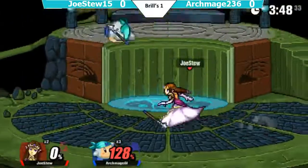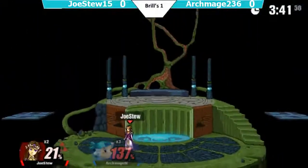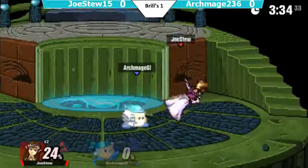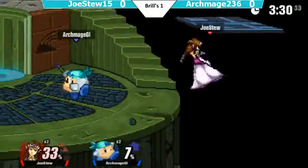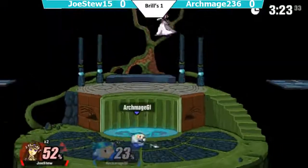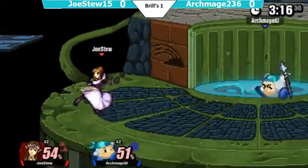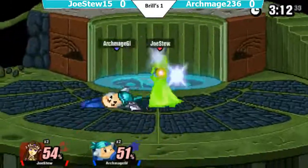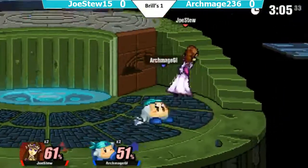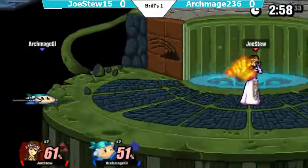Archmage tried to go for his forward smash for some reason. Did he get the combo? No — but an up smash does hit. Good jab, and Jostu is able to get away with that up B. Looks like Archmage is on the back foot in this matchup, just because Jostu is able to get away with things where Archmage cannot. Archmage is not punishing Jostu's mistakes as well as he should. They're both looking for a hit but no one's connecting.